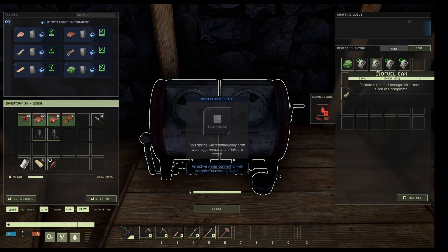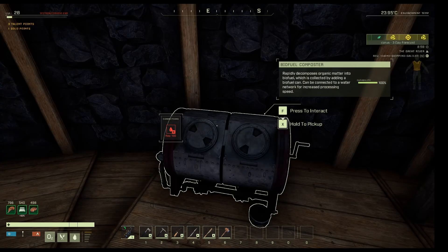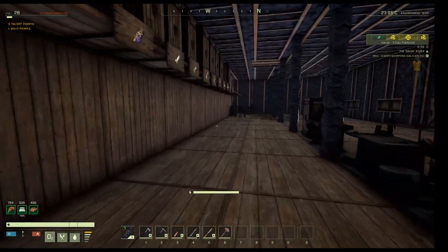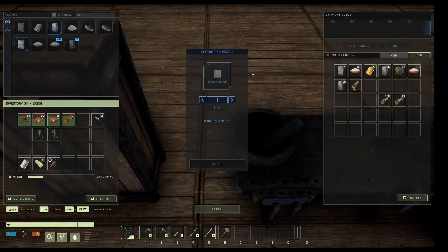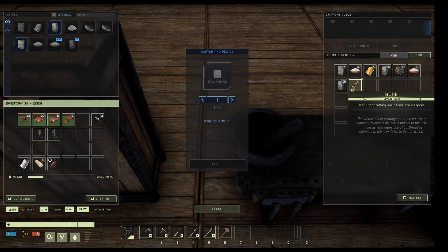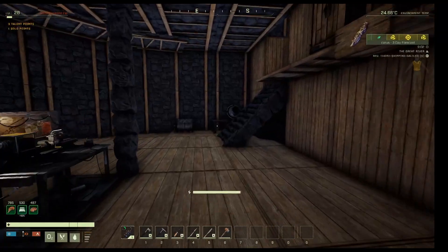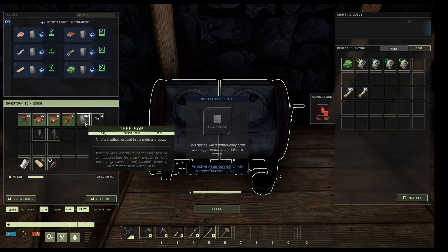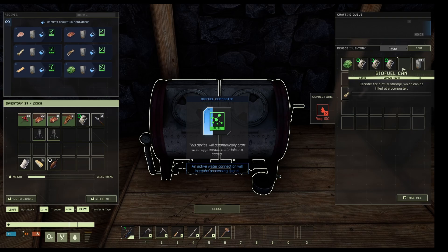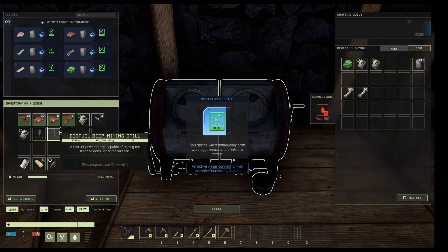We're going to need some more tree sap. Let's take that one so we've got the drills on us. We'll put that in there and take two cans — there are our drills.